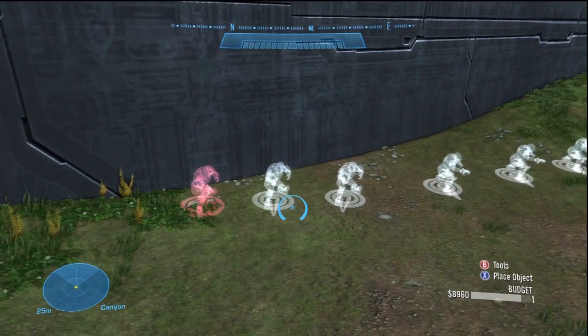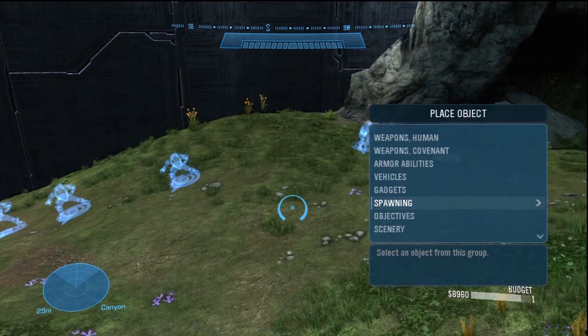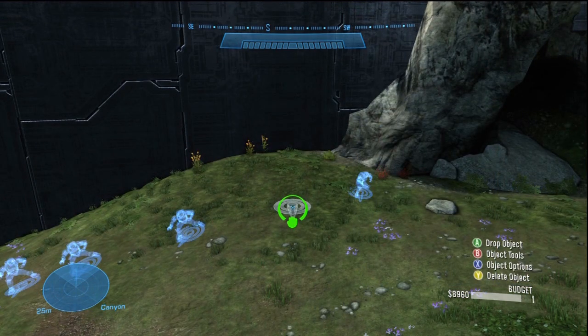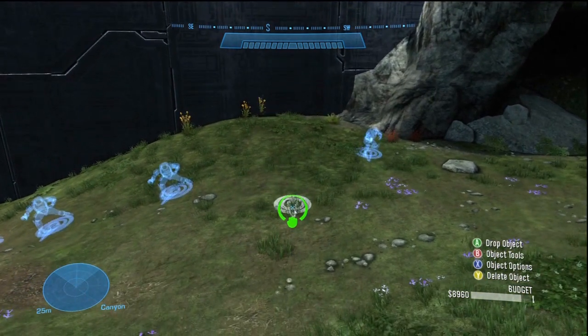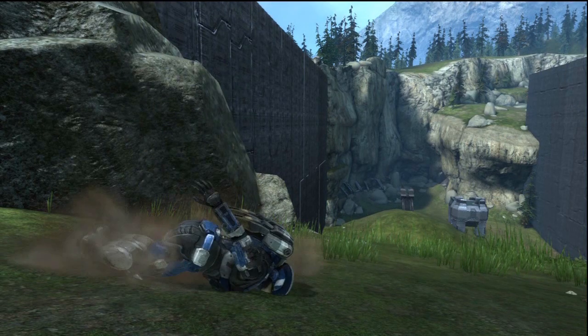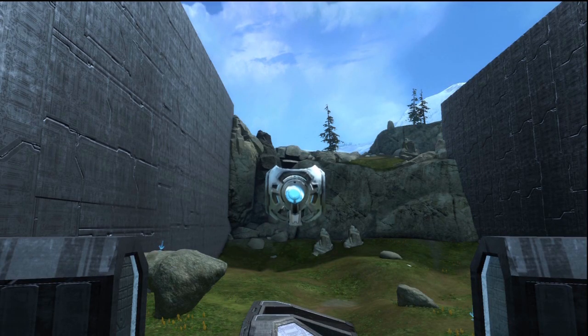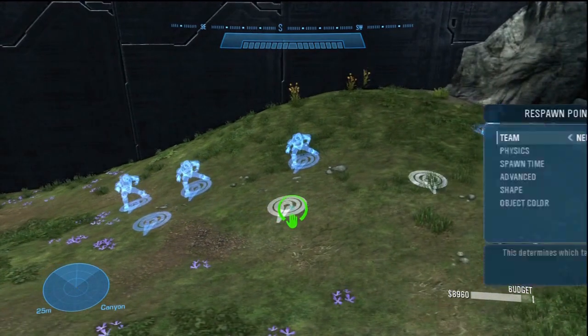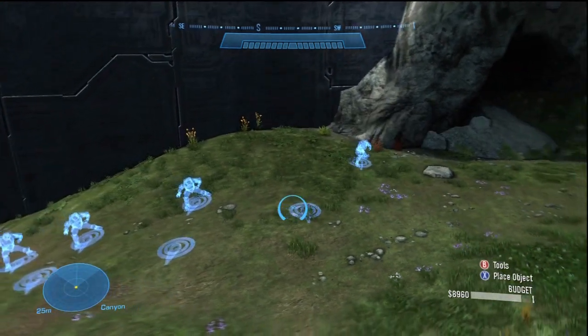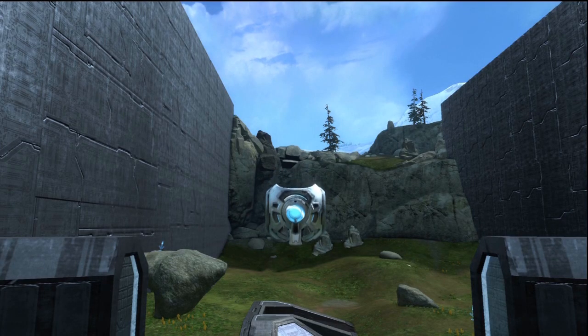Now, onto respawn points. You should make the property of these match your initial spawns. The only difference is that these points are the locations where a player respawns after dying. You need a place to respawn and get back in the action. So make some respawn points in the places you think fit best. If your map is competitive, it's best to have your respawn points near your team's initial spawns, so unfair spawning doesn't occur. Now that you have your initial spawns and respawn points down, your map is fully functional.